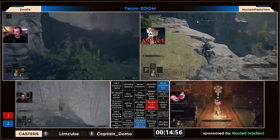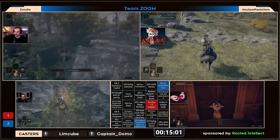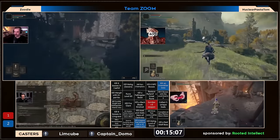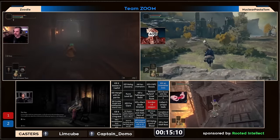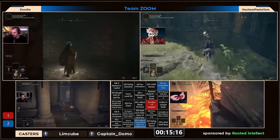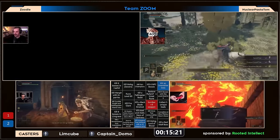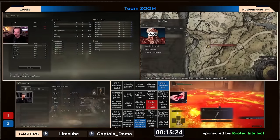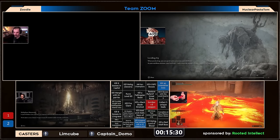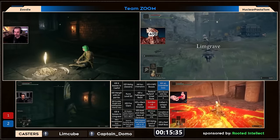Zoodle is actually heading toward Margit now with the medium shield — bushy is not going to try that again. The medium shield parries are like two frames versus the five from the small shield, which is a tremendous difference. On top of that, another issue bushy was running into is that he couldn't effectively one-hand star fist, so he wasn't able to get any chip damage while using those medium shield parries. We'll see if zoodle can make it work and steal yet another square from bushy.